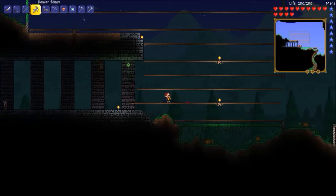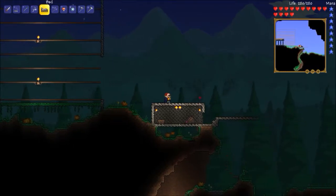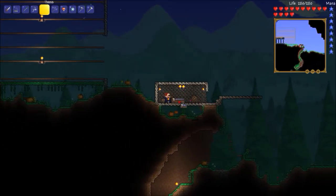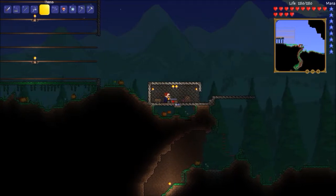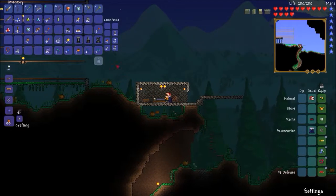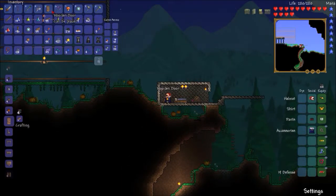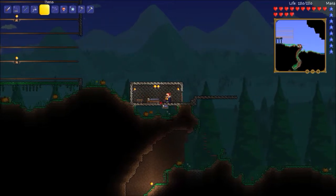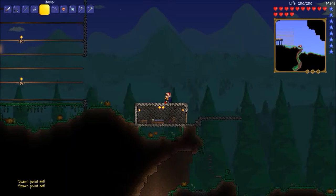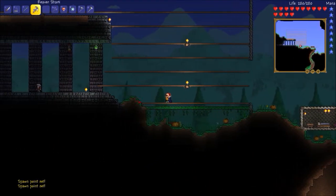Alright guys, I'm back. The weapon we need is going to be the Water Bolt. To do this, we're going to need first a bed — would help. So we need to make a door, slap that on, set our spawn point here. And we're going to see if we can find the Water Bolt before we get owned by the Dungeon Guardian. Let's see if we can find it.